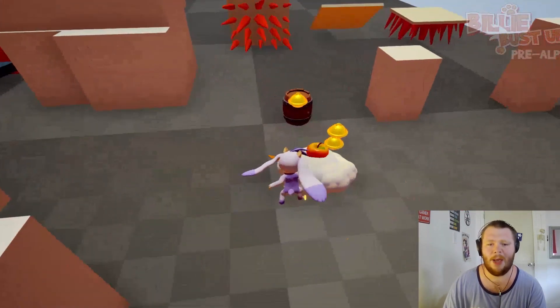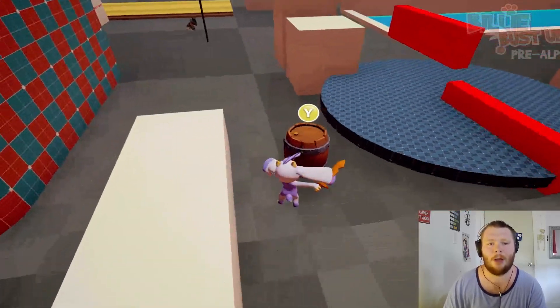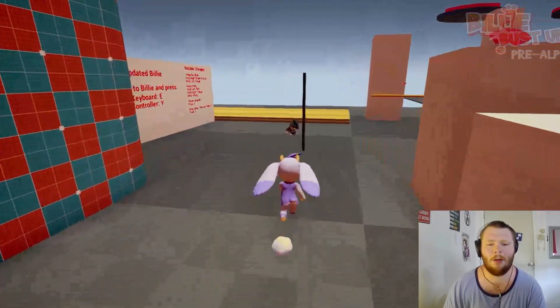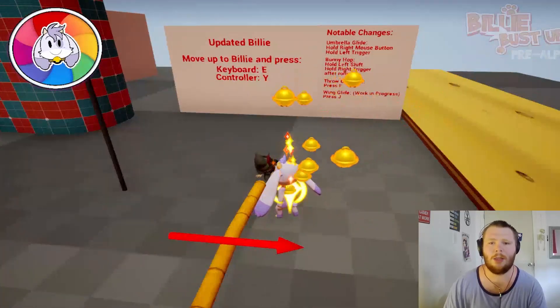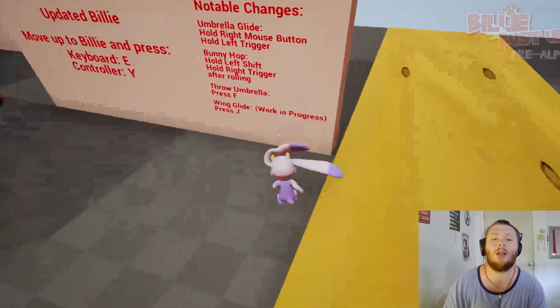I got bells and an apple - fruit regenerates my health. Awesome. There's a disguise barrel - don't talk to him. Click to change disguise. Umbrella guy - oh, umbrella! That allows me to glide.